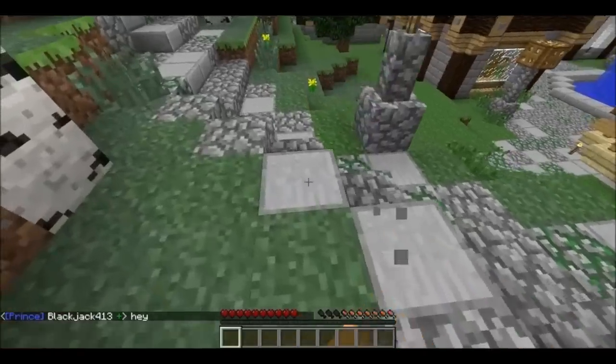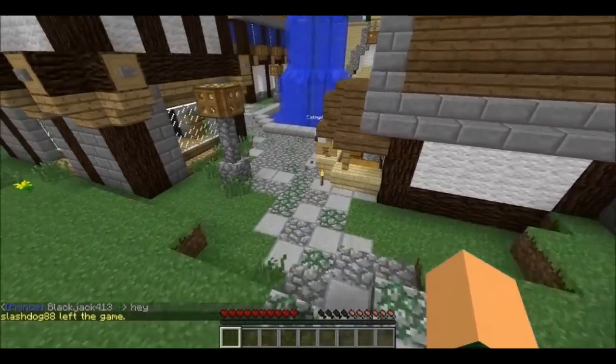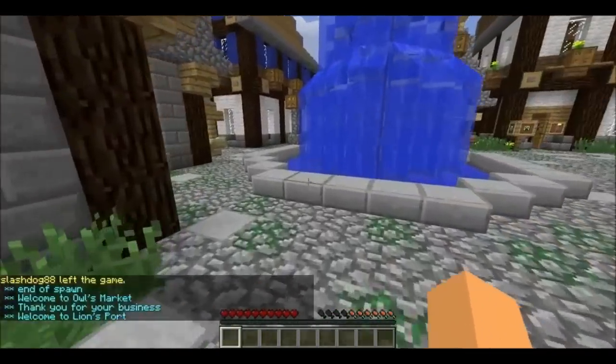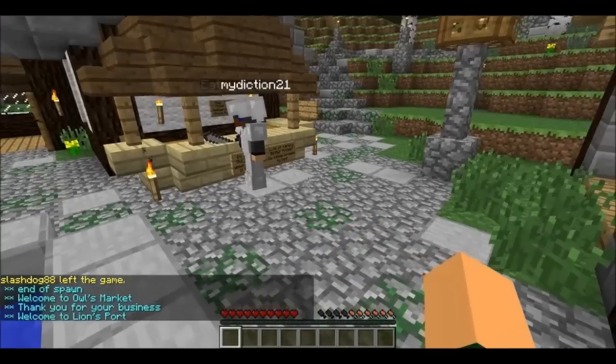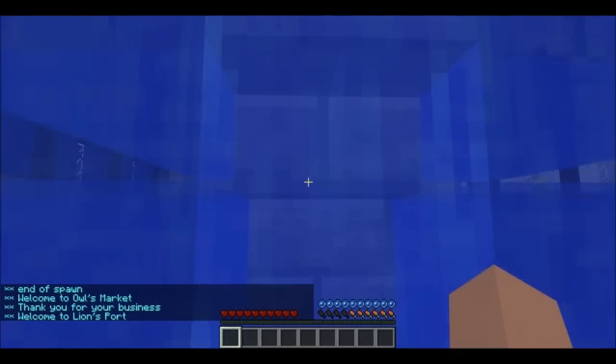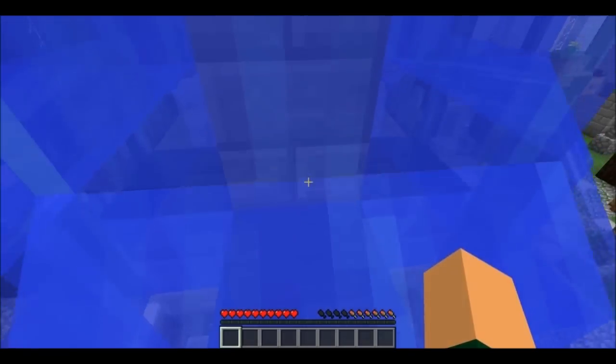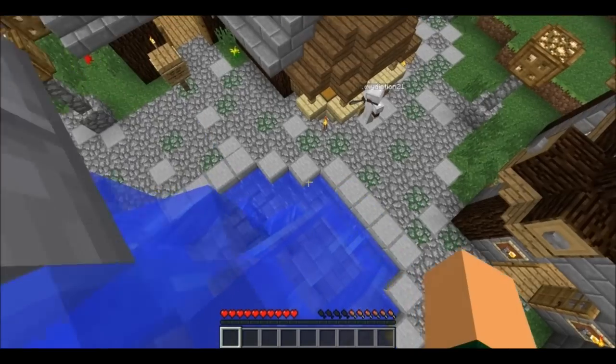You can also sell other ores like diamonds, gold, and redstone — basically every ore. And then you can also sell crops such as carrots and other food products like cooked beef. It all depends on what town you're in, as each town will have different things they sell or buy in their shops. Spawn has basically everything.